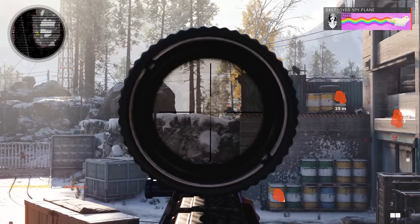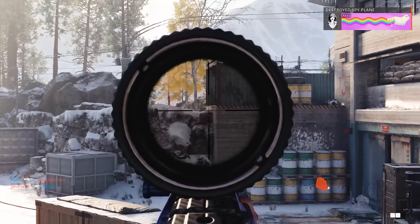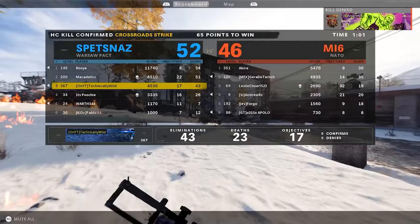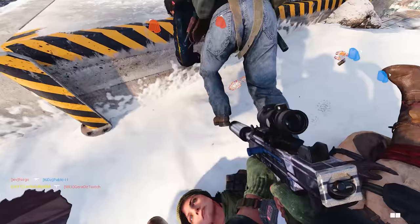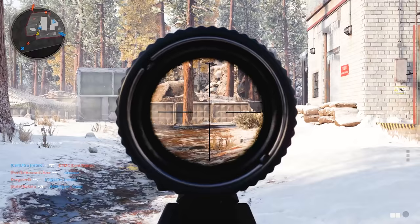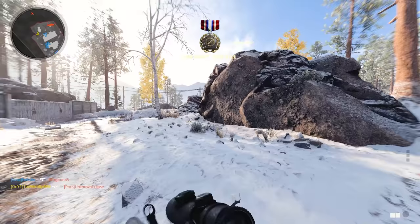The first challenge you'll experience in Cold War is eliminations. Eliminations don't just count as kills this year — if you inflict damage on an enemy and get the assist, because we are using the Black Ops 4 team-based score system, that will count as an elimination. Keep in mind this only applies to this specific challenge. You also don't need to worry much about completing eliminations because with how the camo grind works, you'll have finished all your eliminations before completing the rest of the challenges.